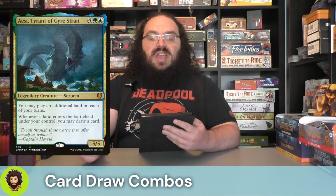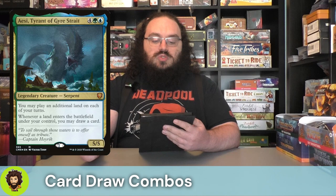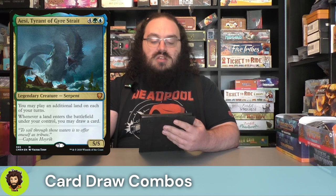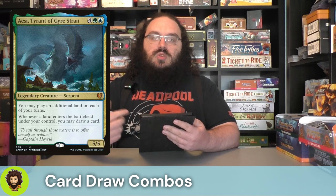So let's look at some of these card draw cards. Starting off, we have AC Tyrant of Gyre Strait. Six-cost 5/5, lets us play an extra land every single turn, which is really nice. And landfall — draw a card. So we're ramping faster, we're drawing more cards, we're seeing more of the deck. We're here for it.